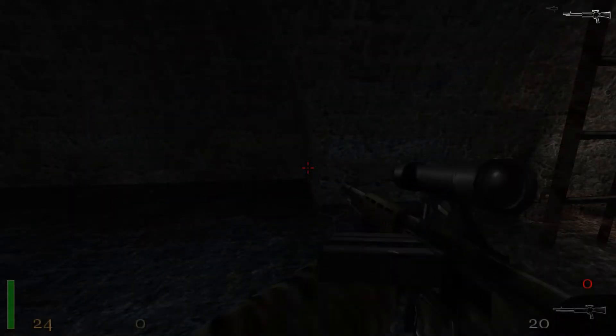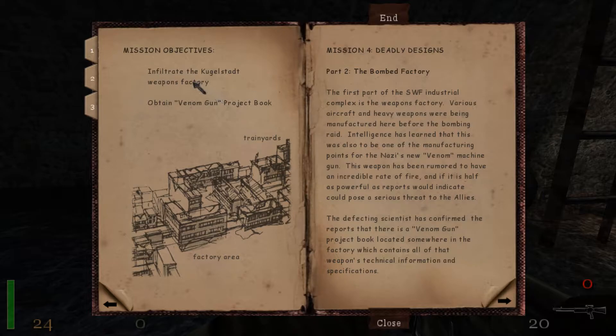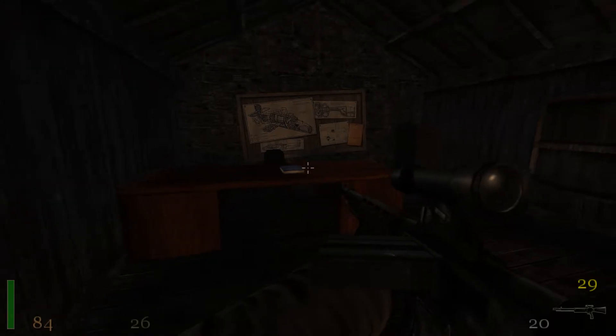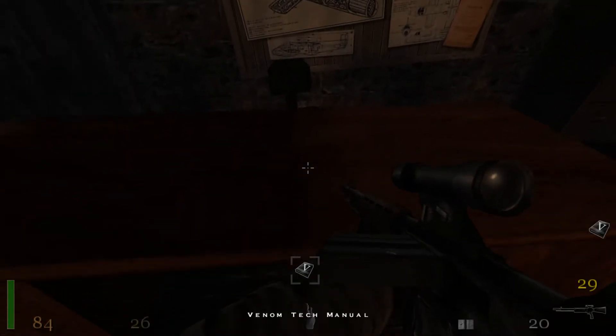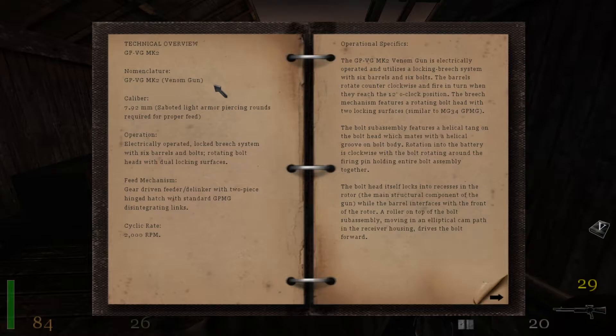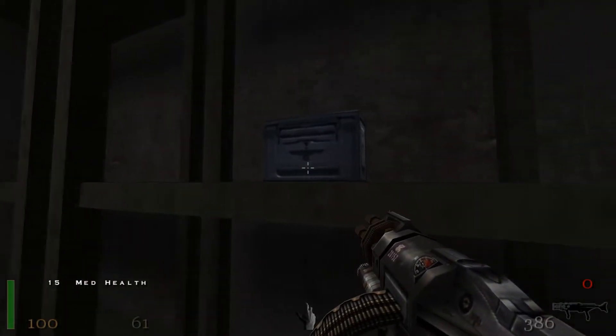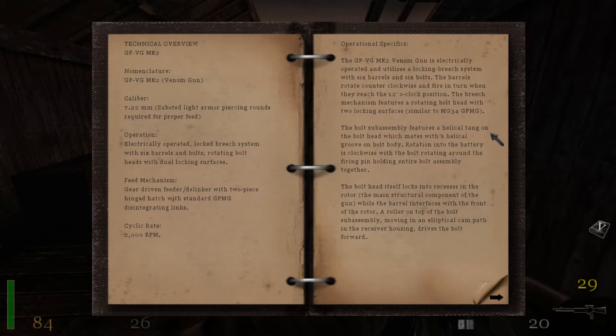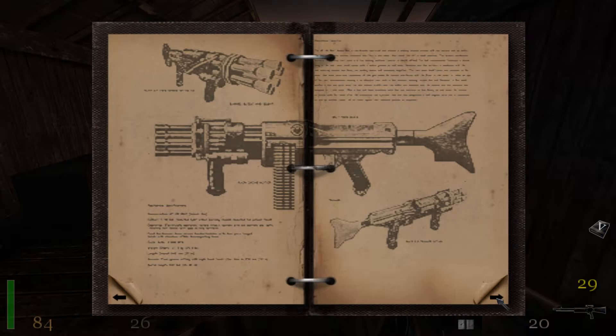In the Bombed Factory level, one of your main objectives is to obtain an important document called the Venomgun Project Book. Although the book states that the weapon uses 7.92mm rounds, in-game it uses 12.7mm rounds. Maybe the developer team forgot to change it, or the Nazis decided to change its type for whatever reason.